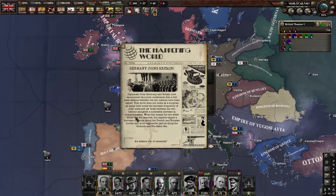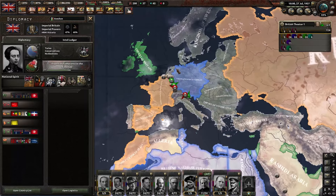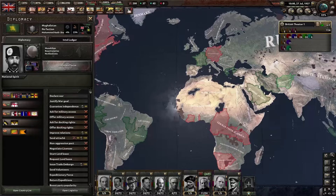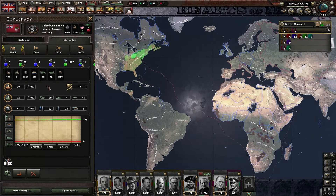Germany joins Britain - well, the other way around I guess. Germany has joined our faction so we're pretty strong. We are at war. Why the hell is Germany at war with Afghanistan? America is pretty strong factory-wise. We have built a lot more now, which is good.